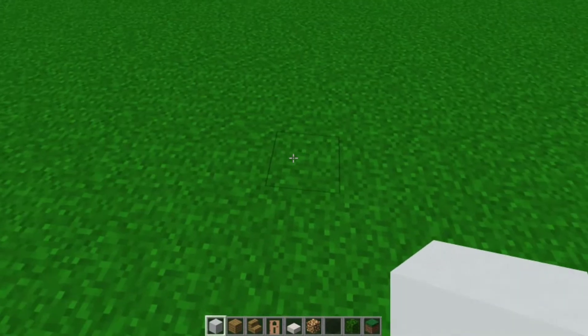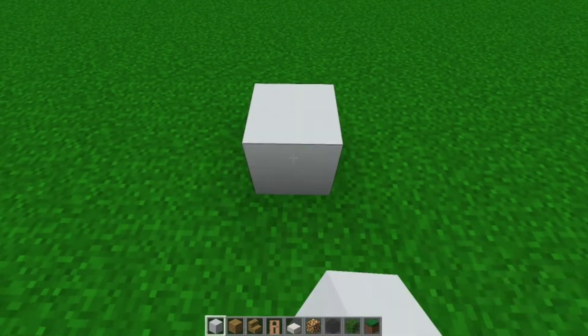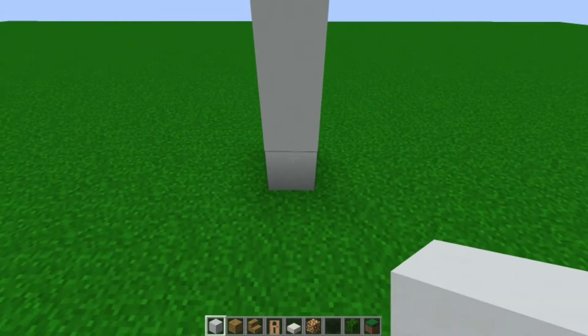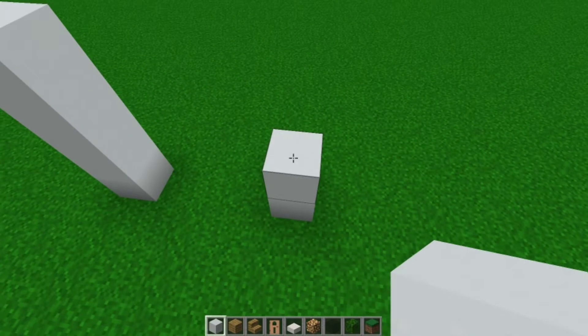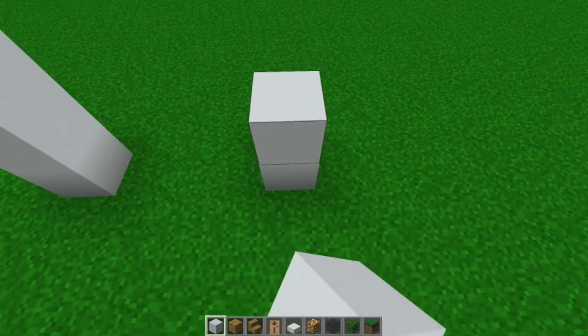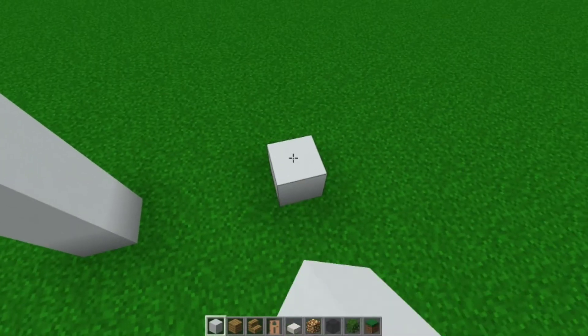You're going to pick your spot — this is going to be the front left of the building. One, two, three, four blocks up with white concrete, then one, two, three blocks over and a three block gap. One, two, three, four. We'll do that one more time: one, two, three, four, and a final time: one, two, three, four.